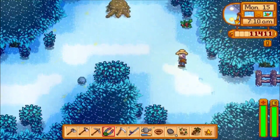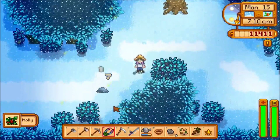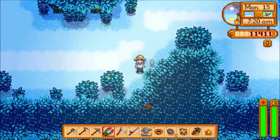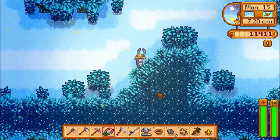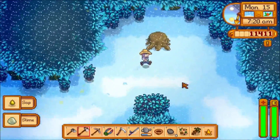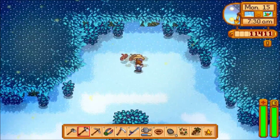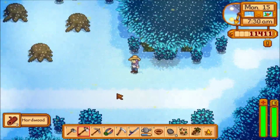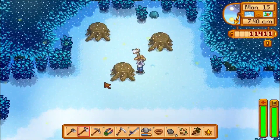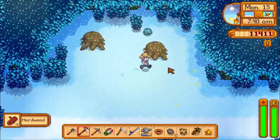Here there will be slimes. You also obtain the fiddlehead fern from here, and you can find mushrooms during the fall. The nice thing about the secret woods is that the stumps you chop down respawn every single night, so you can go in here every single day and get 12 hardwood.